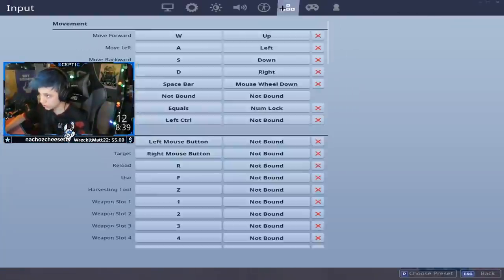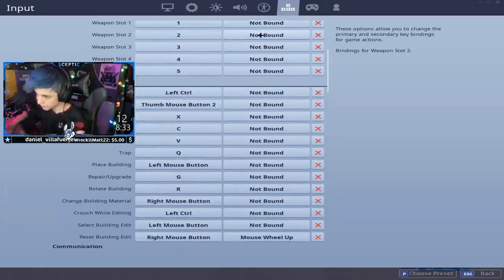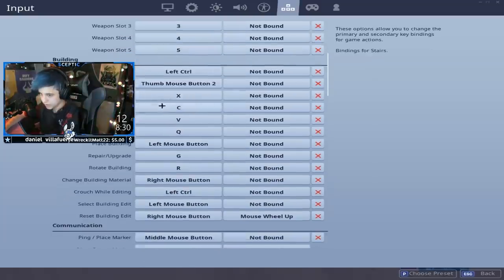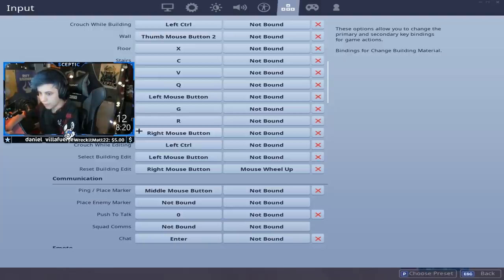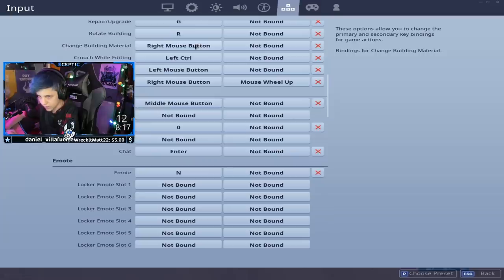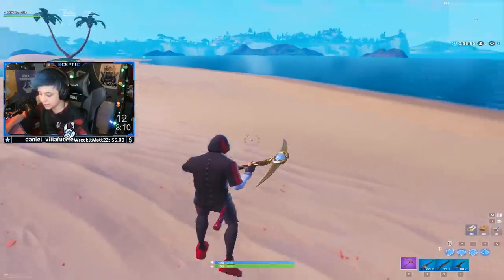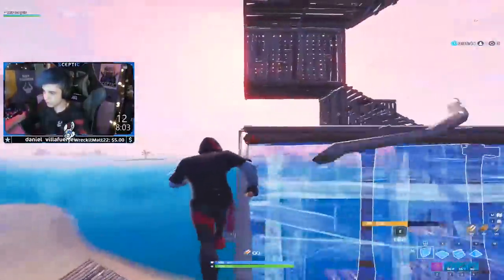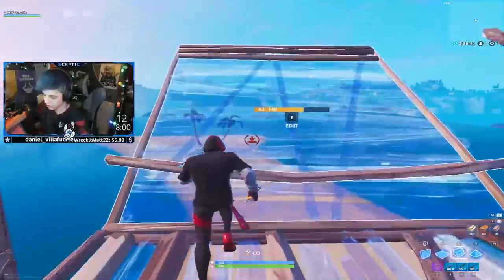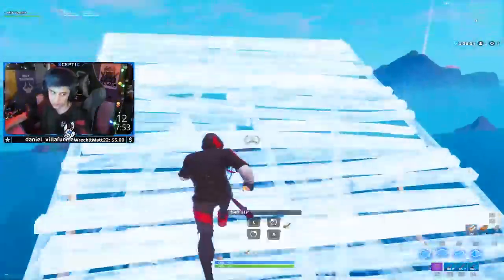That's one important thing — just go into creative and practice. I always think there should be one thumb button for building, whatever's comfortable. My repair is G — it used to be F but that's taken. Change building material is always right click. Building edit is my E. E is honestly the most efficient because you need your edit button as close to you as possible to get those quick edits. Switching to E is so much better — way faster than reaching across the keyboard.